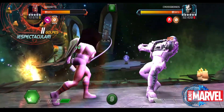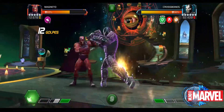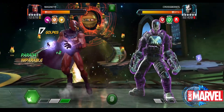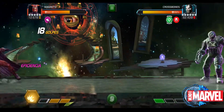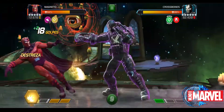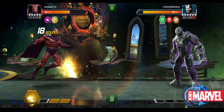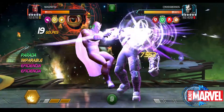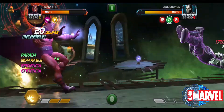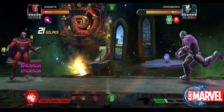Vamos a golpear, vamos a subir la barra de poder lo más rápido posible, y obviamente vamos a tener cuidado de eludir los superataques. Vamos nuevamente al ataque con golpe de 5; golpe fuerte para ir subiendo la eficiencia de Magneto. Aquí vamos a provocar para que lance el superataque número 1 — ahí lo lanza — eludimos, golpe fuerte, nos mantenemos a distancia y vamos cargando la eficiencia. Casi tenemos el superataque número 3, con 31 de eficiencia.